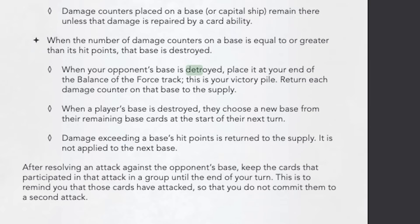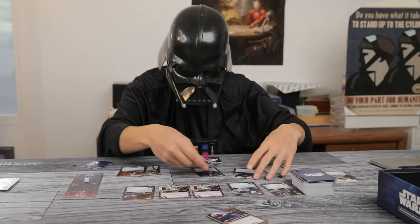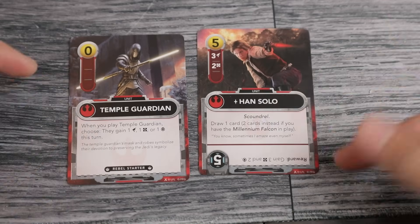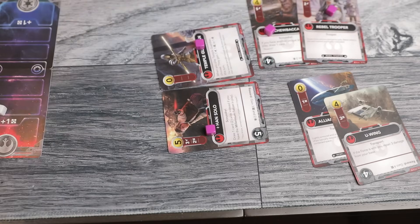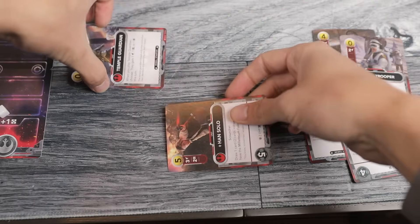Nitpicks! Funny typo. For actual nitpicks, there's no way to denote whether or not something has attacked, which is kind of funky. You rotate stuff after using the ability, but you can still attack with them, so you kind of just put things to the side when attacking. They could have given you a token or told you to put things in a specific area after attacking, but again, not a huge deal.